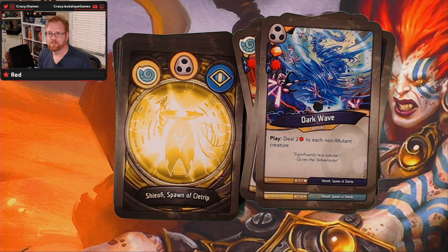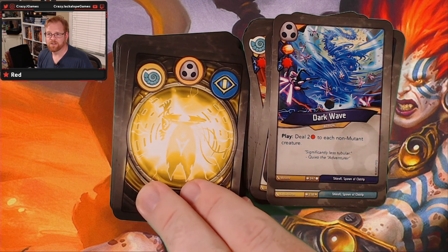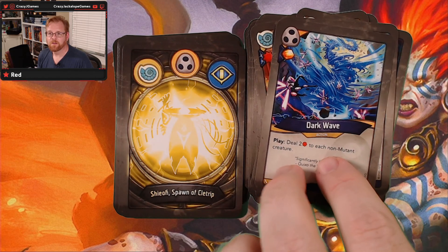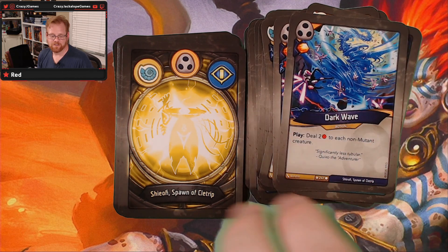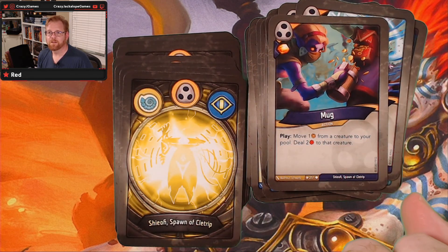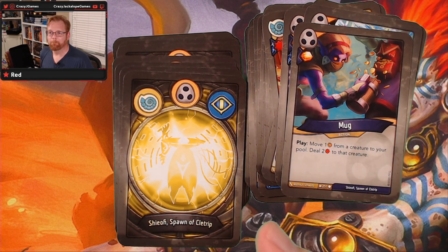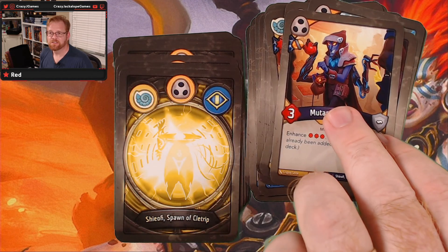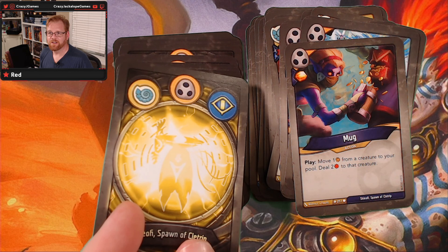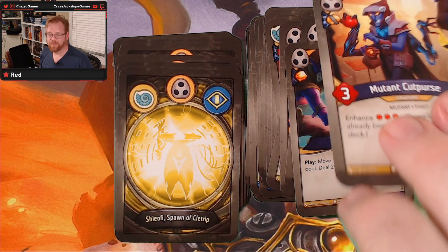So then we're into Shadows. We've got a Dark Wave — deal two to each non-mutant creature. In addition it deals one right off the bat, so you're going to get an ember, deal one, and then deal two to each non-mutant. That's pretty awesome. And wow, there's two of them in there — double your Dark Wave action. We've also got Mug: move one from a creature to your pool, deal two to that creature. That's going to be good in combo with your Saurians — move one over to an enemy creature potentially, then steal it back and do two damage.